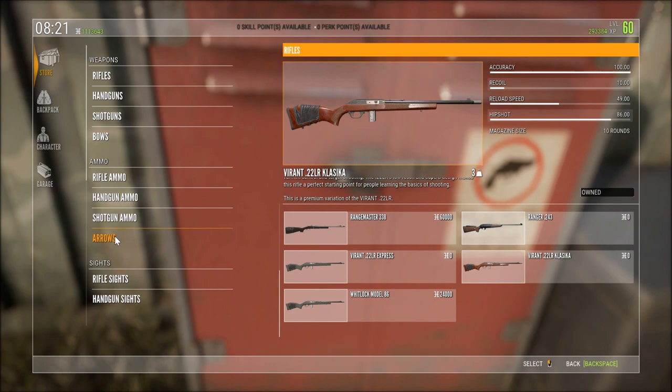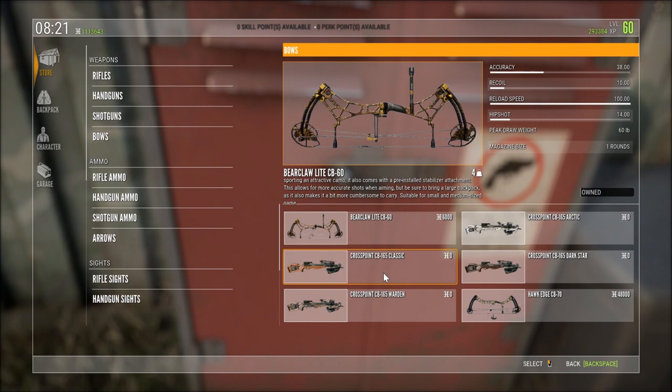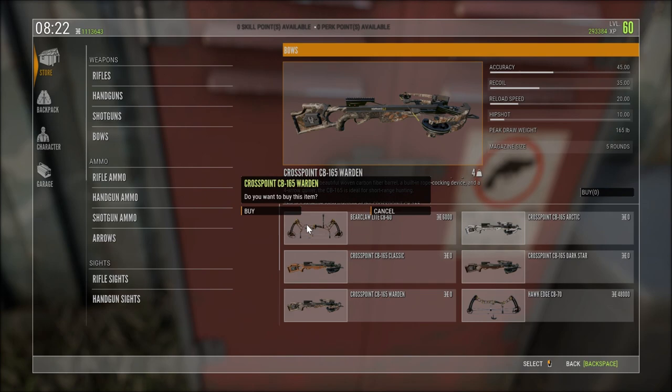Arrows - oh no, I don't want arrows, I want bows. Oh look, got crossbows! Cross point - wow, I've got four of them. I don't buy the one with the camo - the Warden. That'll cost zero dollars, I'll buy that.